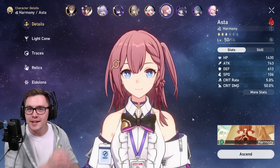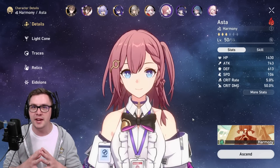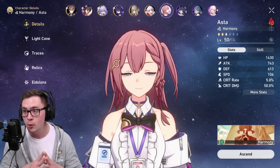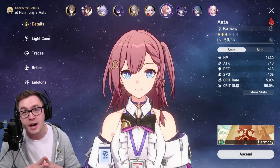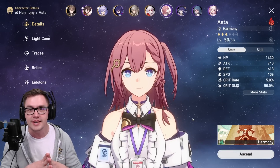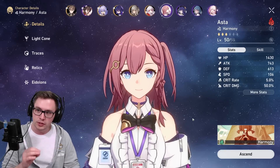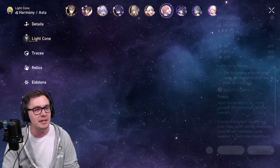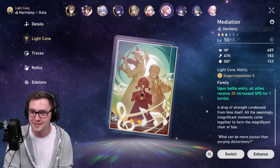Hey everyone, Emtaz here, and this is Hasta La Vista, baby. She is the Terminator of Honkai Star Rail, one of my favorite units right now, and she is way more OP than you might think. You can make her do thousands upon thousands of damage while speeding up your team, while shredding the shields of the enemies, while boosting up your team's damage. And I'm using a level 50 3-star light cone that doesn't work past the first turn.